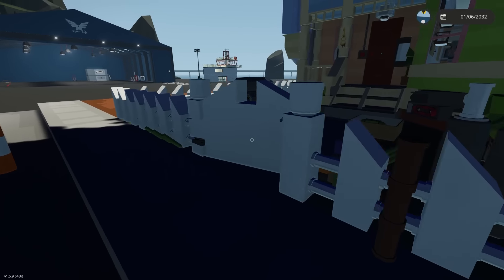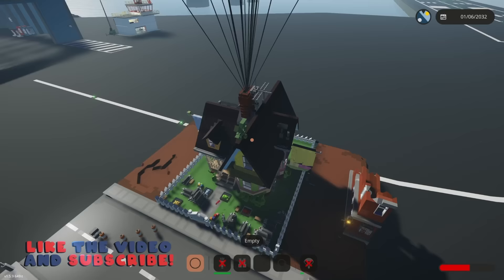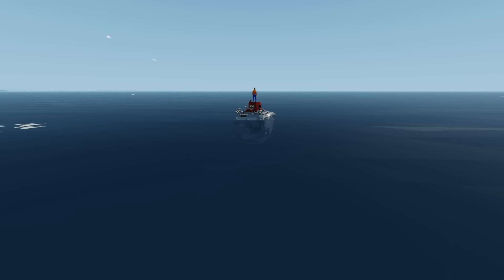Today in Stormworks we have two of the most amazing and unique creations ever seen: the Titanic shipwreck and the house from Up. Stay tuned until the end, hit that thumbs up button, and let's jump in.